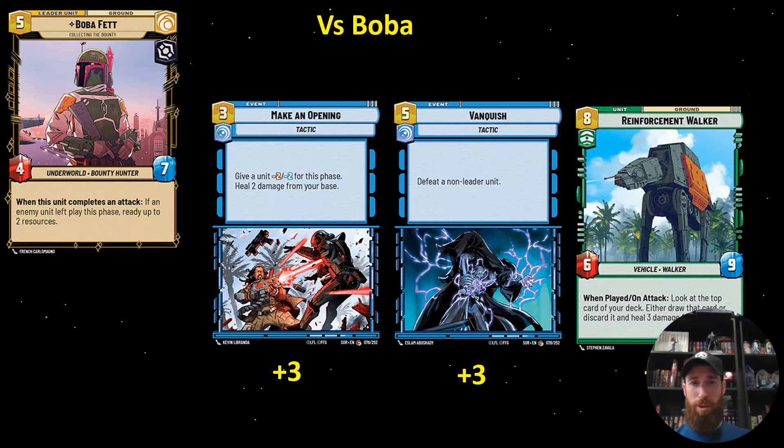Versus Boba, Make an Opening and Vanquish are amazing — you've got to have them in there to deal with Greedo, Crafty Smuggler, Seventh Fleet Defender, and then Vanquish for the Firespray. And a lot of times once I've played Reinforcement Walker, I feel like I've won the game.